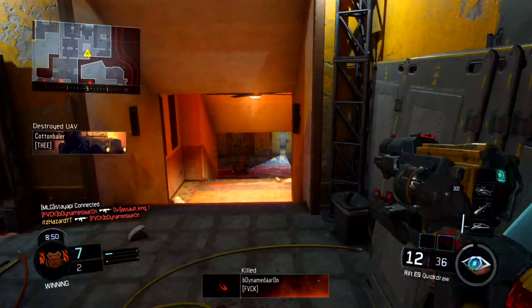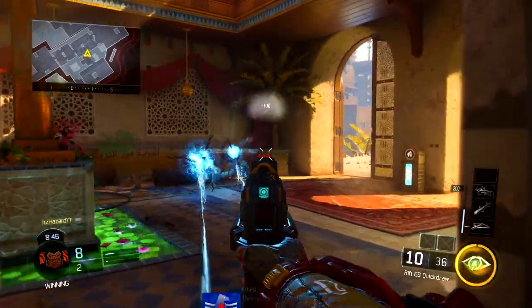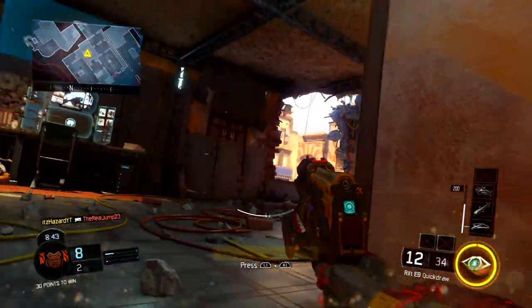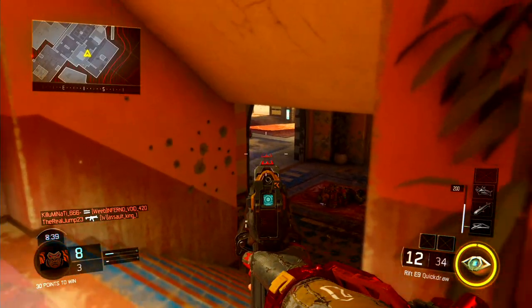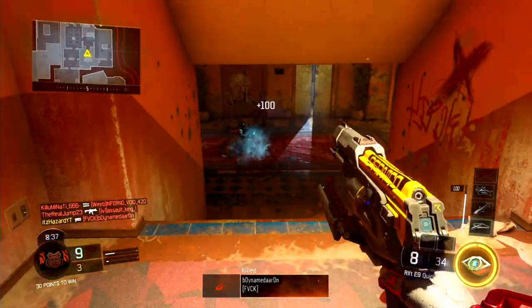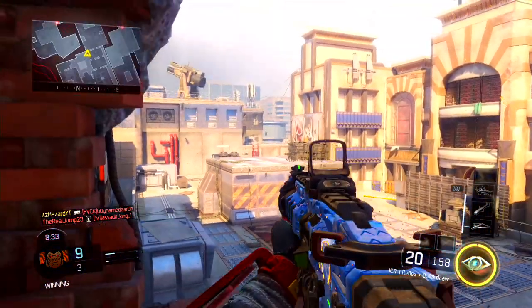We have the trip mine, which returns from previous Call of Duty titles like Black Ops 2 and Black Ops 3. It's a magnetic mine that detonates when an enemy interrupts the beam. We have the exploding drone, which is a launched aerial drone that explodes on impact or remotely with R1/RB or by double-tapping Square/X — basically the C4 of the game.